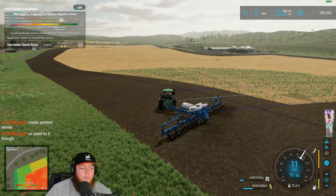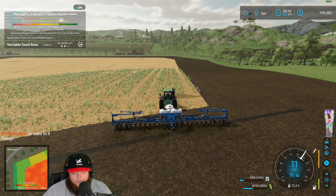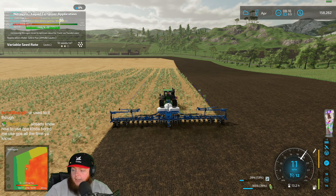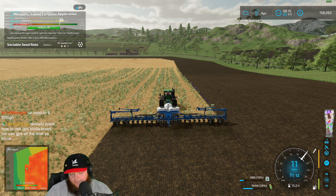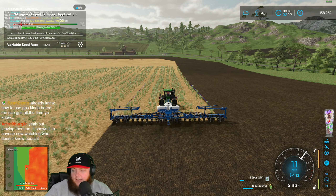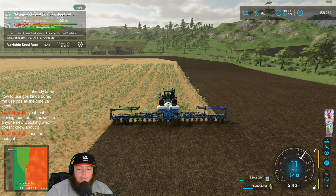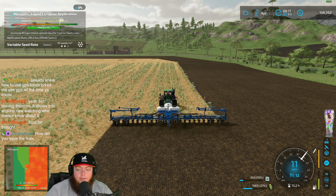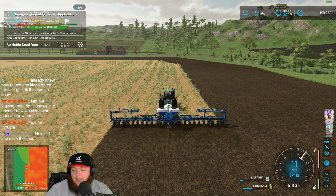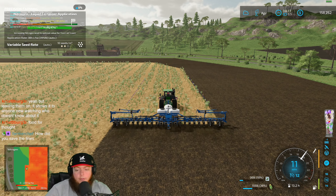We ran this — basically it's the same GPS from FS19, and as soon as it was available for FS22 we loaded it. If I leave the lines on it tends to spur chat to ask what are those lines. If I turn them off nobody notices those three little symbols over in the HUD.